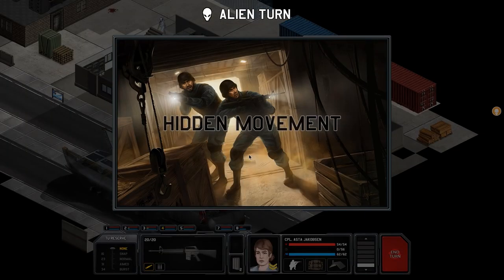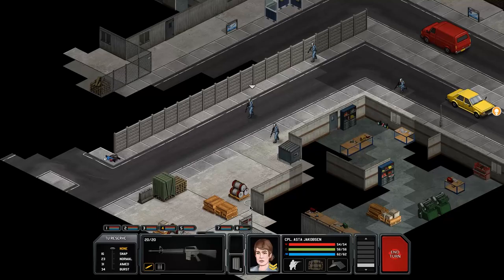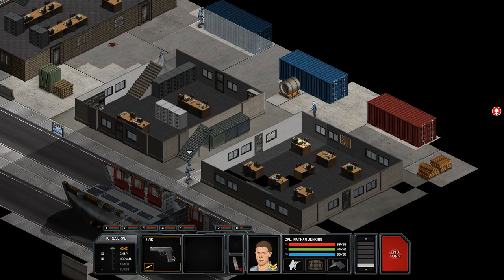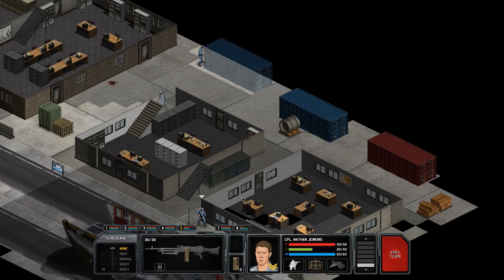We'll just move back into cover here because we can't shoot. Hopefully he doesn't die — he's got the machine gun, that would be gutting. End turn — oh god, please don't die! What a legend, dodged it again! To equip the heavy machine gun is going to cost turn units which means we won't have enough to fire it. The machine gun would absolutely rinse this guy. Okay, he's going back into cover. She's going to grenade him from there — I think she can.